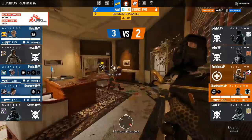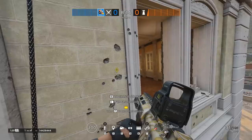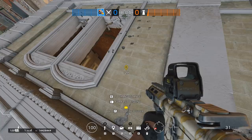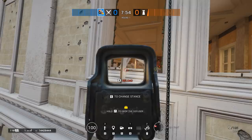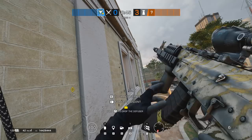Before deciding when to rappel upside-down versus normal versus staying on the side of the window, know that rappelling is extremely hard to master. You need to know how the room looks as well as where to expect the defenders. You also have to pre-fire — and pre-fire a lot. Why should you pre-fire more when rappelling? Because when you have 5-6 bullets left, you can go to a safe corner and reload. That way you can still kill if a defender vaults over the window whilst you are rappelling.